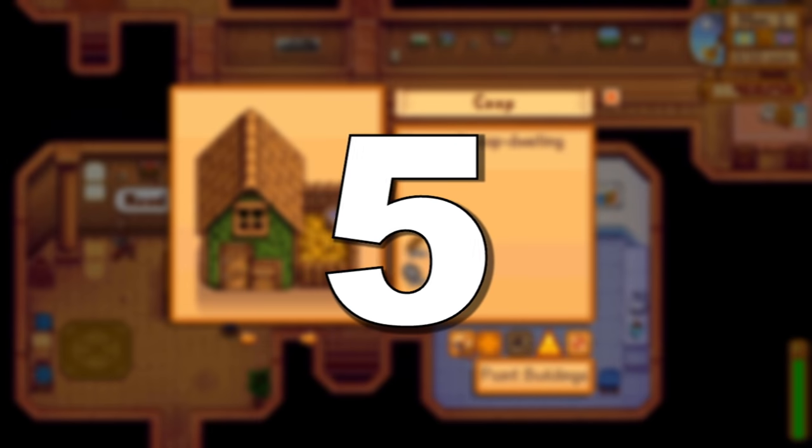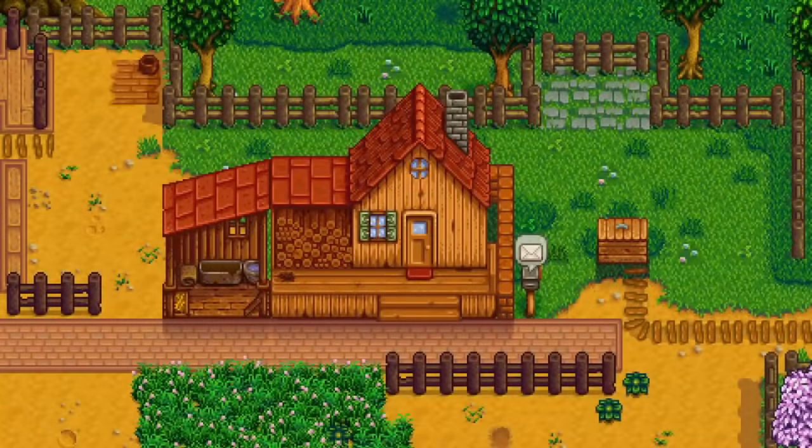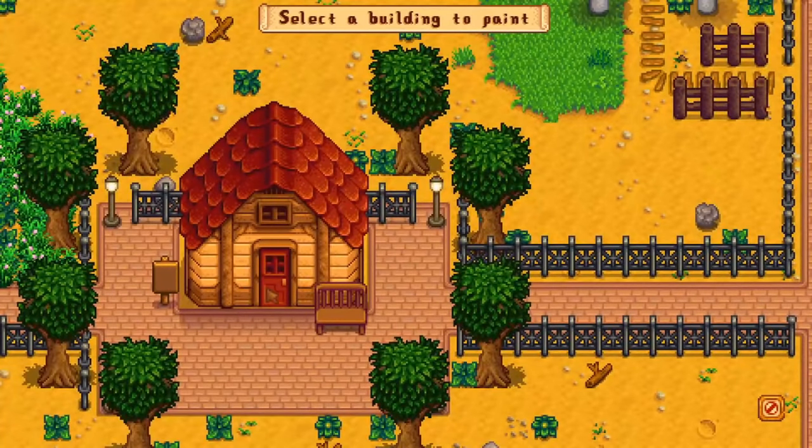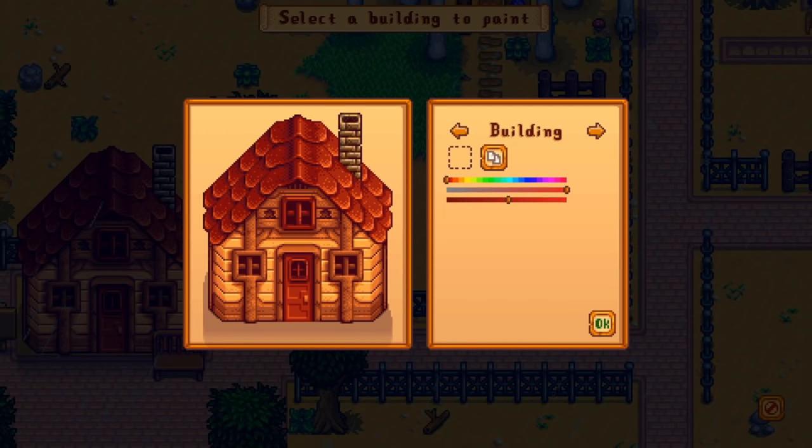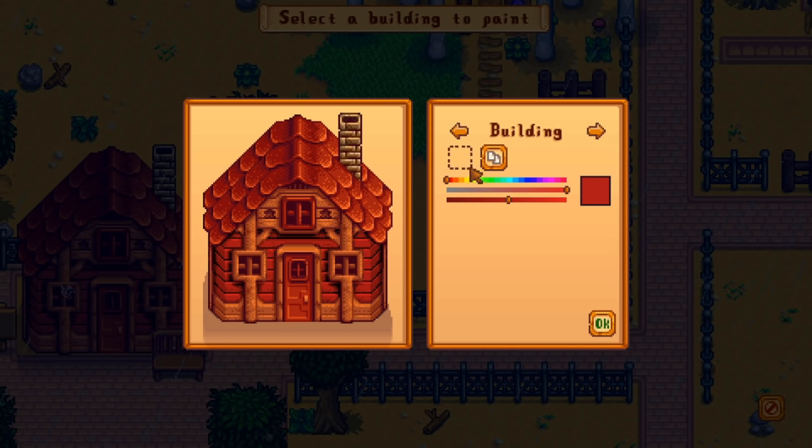Tip number 5: In 1.5 you can paint some buildings if they're at a certain upgrade level. Admittedly I haven't used it much yet, but I just wanted to mention it. I think it's kind of difficult to find good colors, but maybe some of you have good tips for that in the comments.